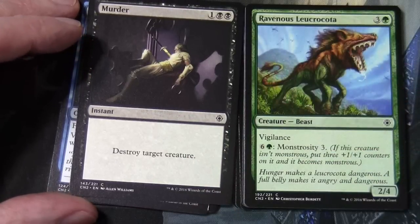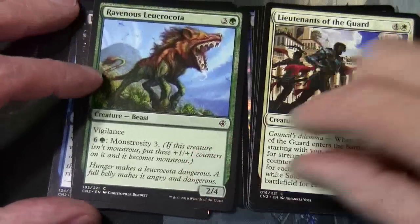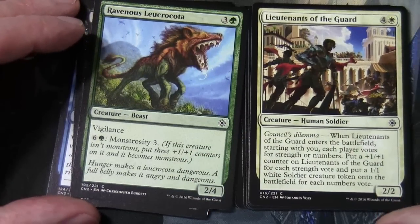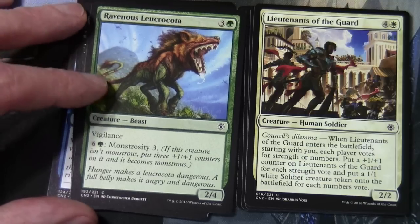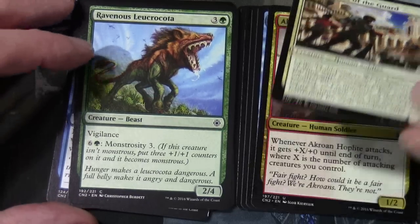Ravenous Lucrota and Lieutenants of the Guard are also in here. Lieutenants of the Guard has something called Council's Dilemma: when it enters the battlefield, starting with you each player votes for strength or numbers. Put a +1/+1 counter on it for each strength vote, and put a 1/1 white soldier creature token on the battlefield for each numbers vote. You can see this is specifically designed for multiplayer.